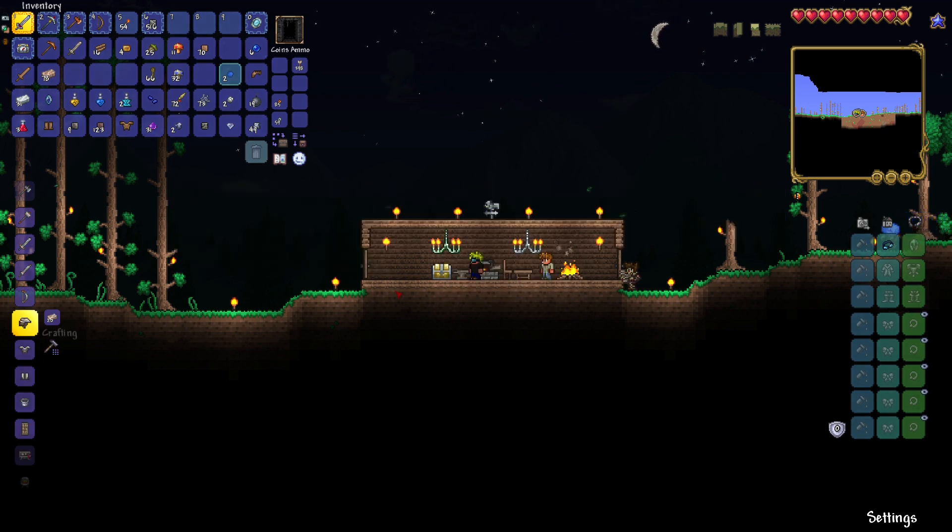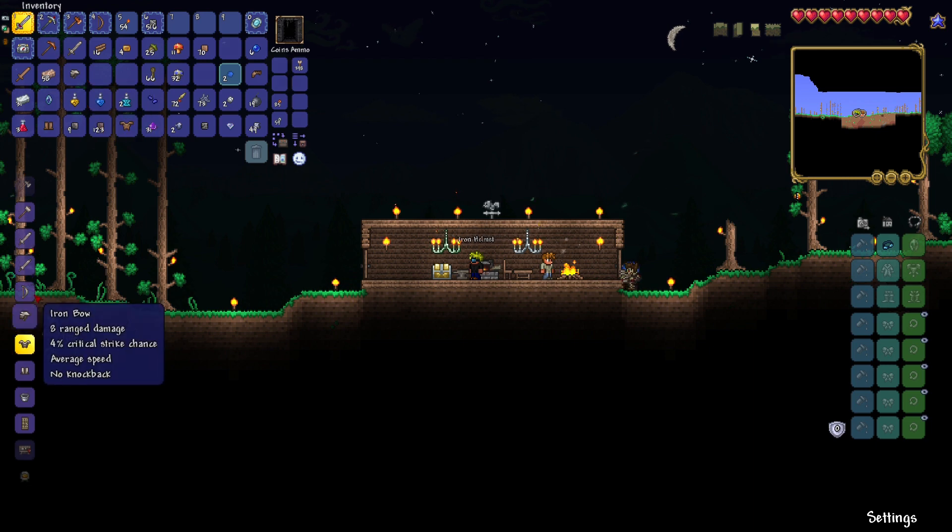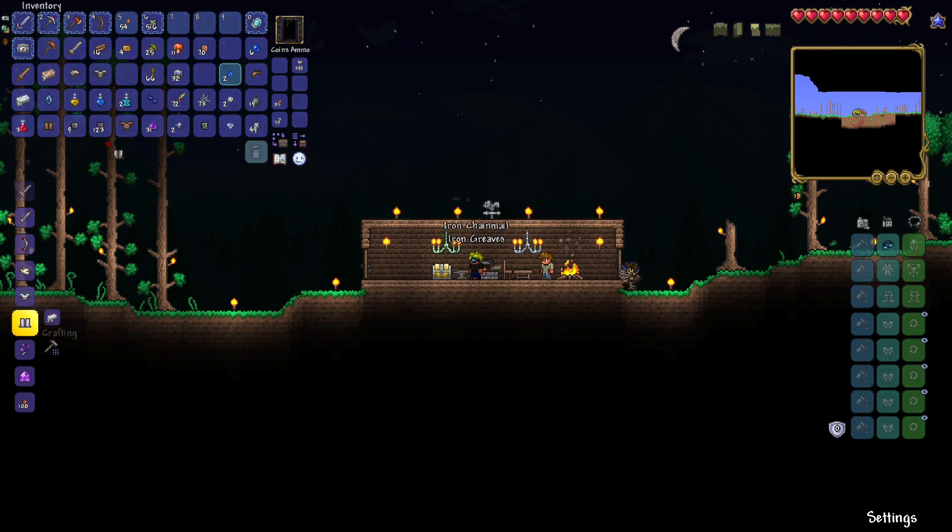Let's try making iron armor. Can we afford iron? That would be 50... 75. We can just about afford full iron armor. Awesome. Now we have nine defense. Okay, so we got armor — we got proper armor.